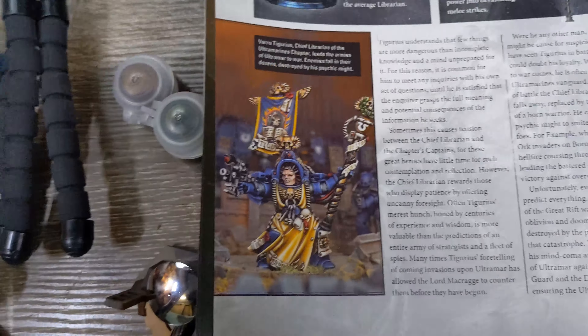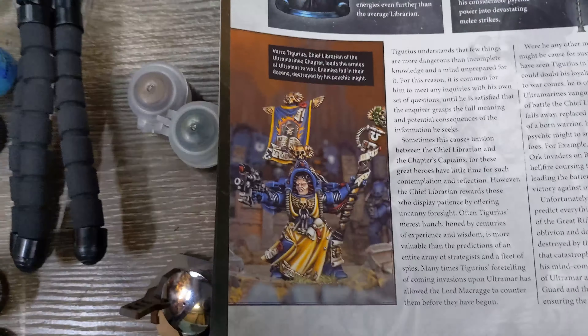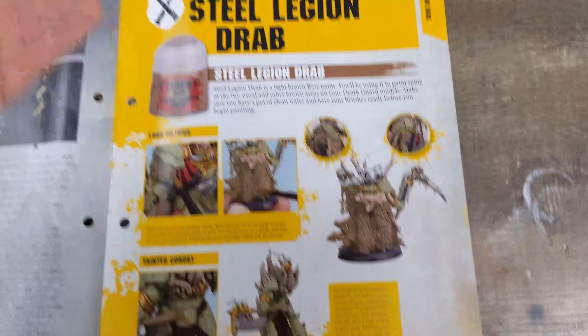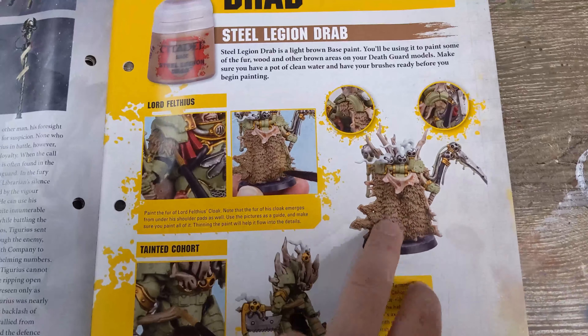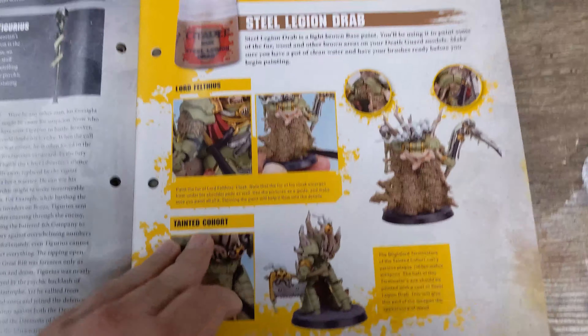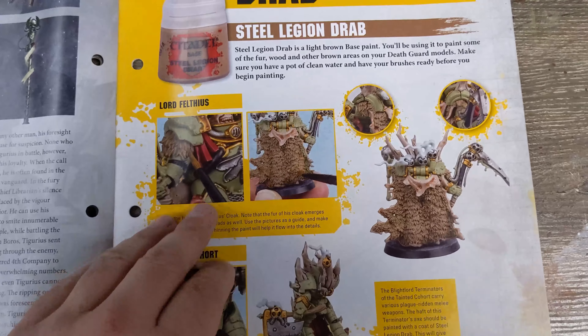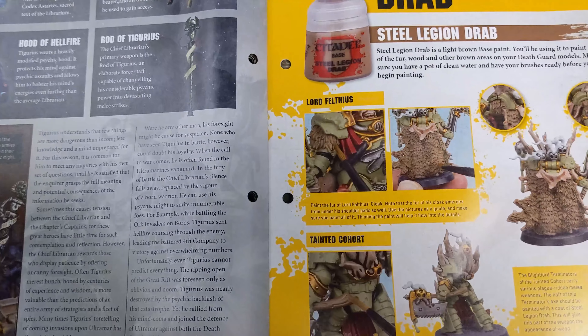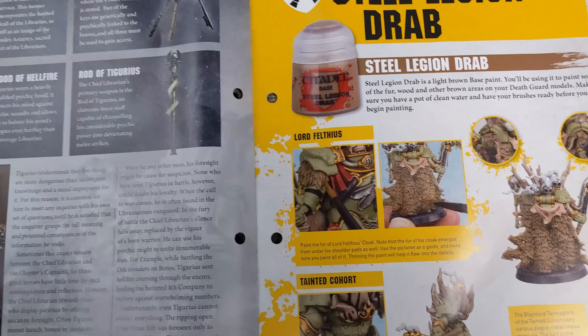There he is — it's actually a really sweet model, very similar to my love for the Crimson Fists guy, Pedro — not Cantor, Pedro, jeez. Anyway, Steel Legion Drab: it's a very dark color, very good for your base coat of leather and wood and things like that. I use it for bone actually — a bit of bone with a bit of Steel Legion Drab.